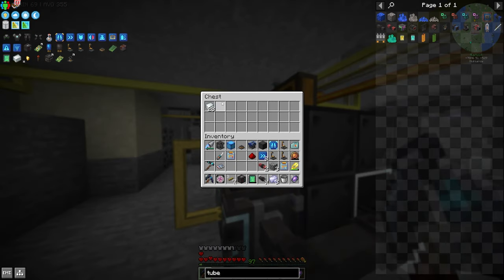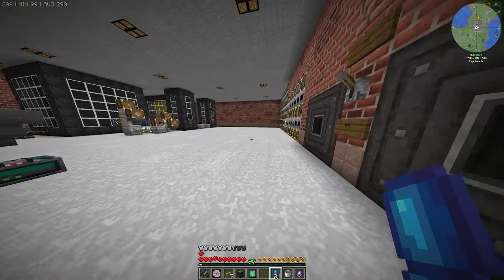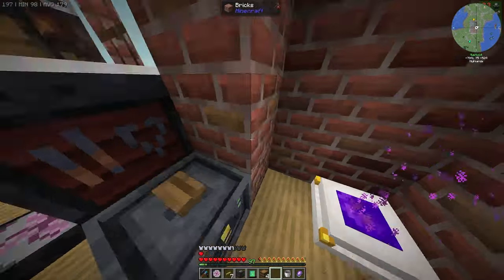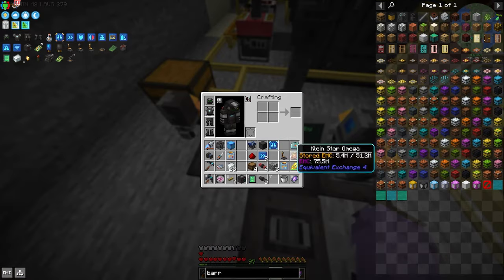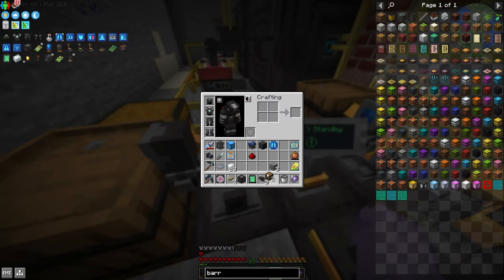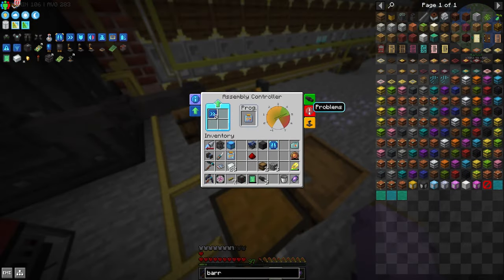Making the assembly controller is a quest — nice. That gives us a regular module too. Then these are simply the drill program, which is easy enough. Thirty-one capacitors should be more than enough. Assembly platform, import, export, laser — I'll throw some speed upgrades in. Then I realize it also wants an assembly drill — that's bizarre, I didn't think it would need one, but I guess it does.